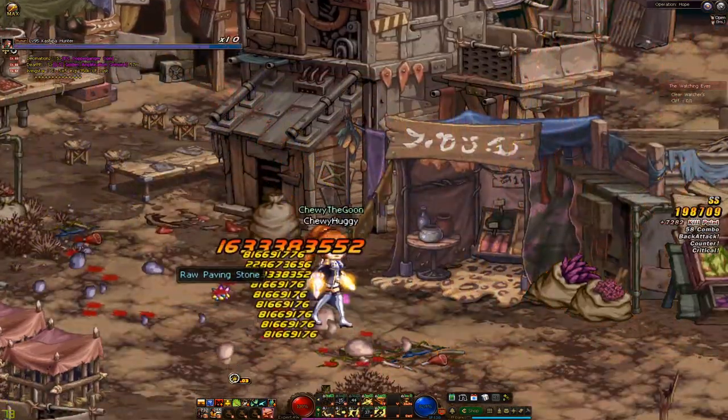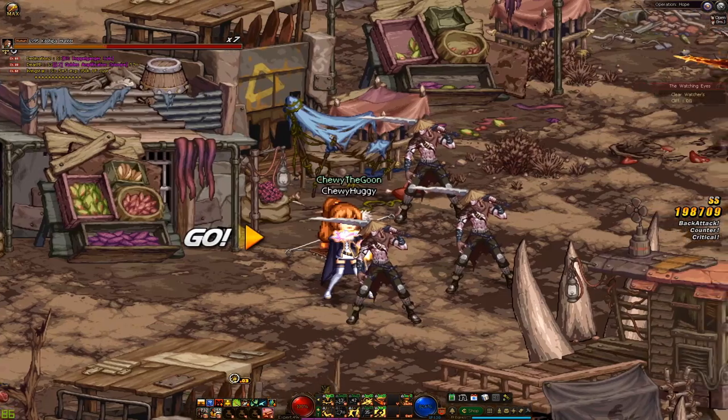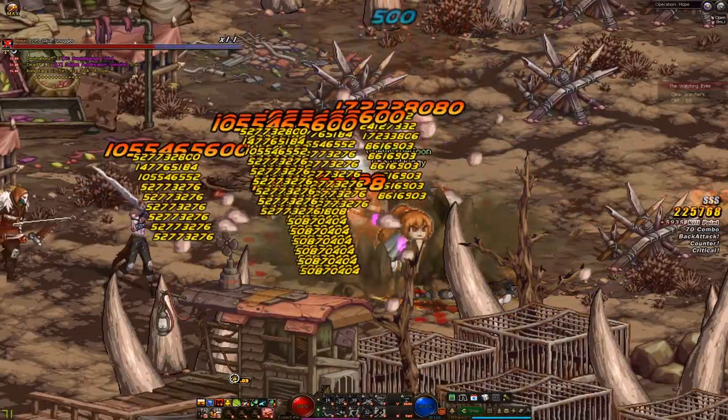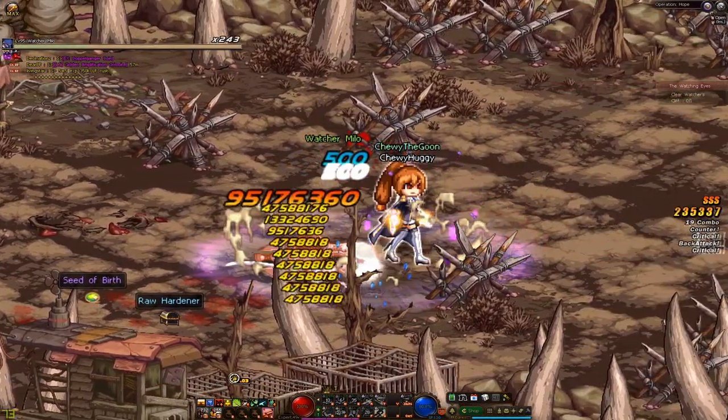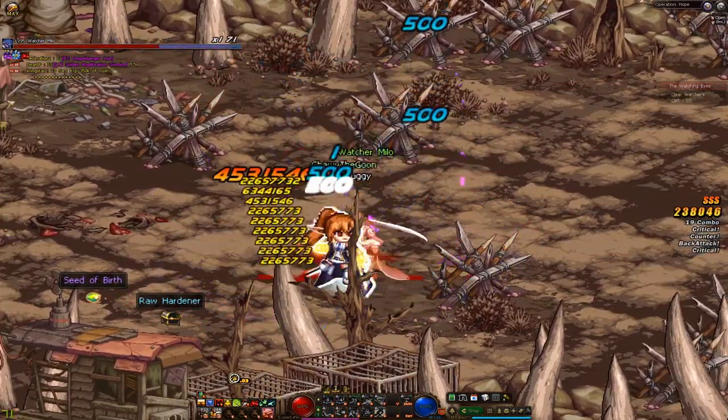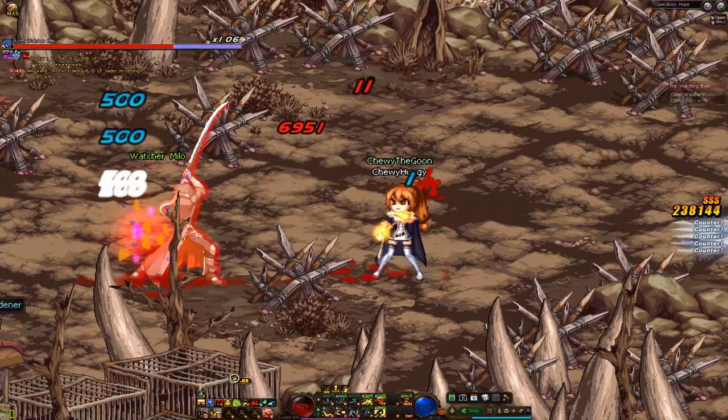You need a swap set, there is no way around it. Luckily getting your Operation Hope Swap Set is pretty easy. The main way of getting your swap is by running Operation Hope in Harlem. You can do this dungeon 3 times a week and you get around 400 abyss fragments per week.